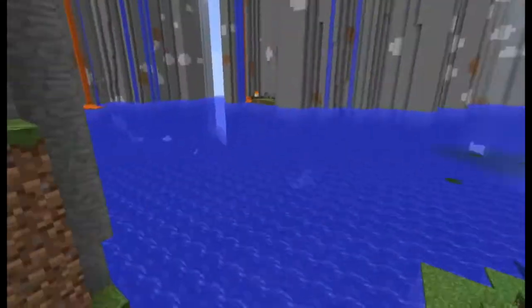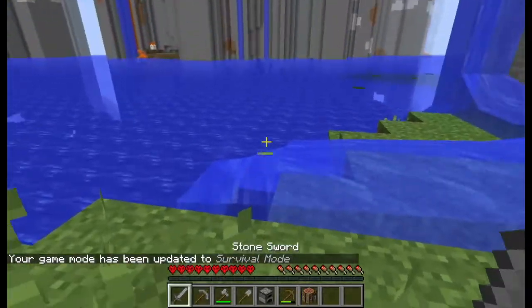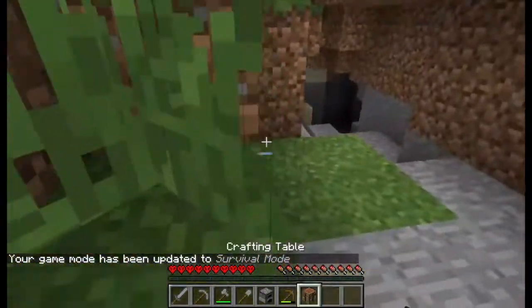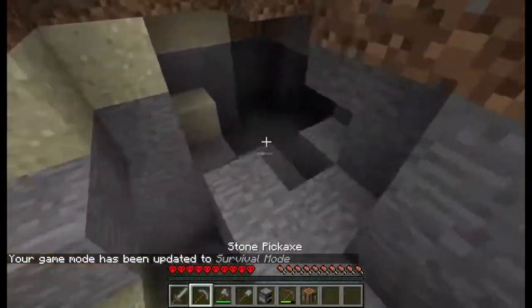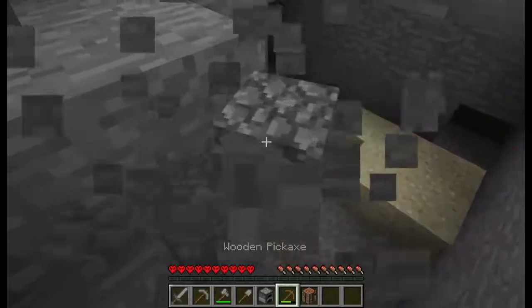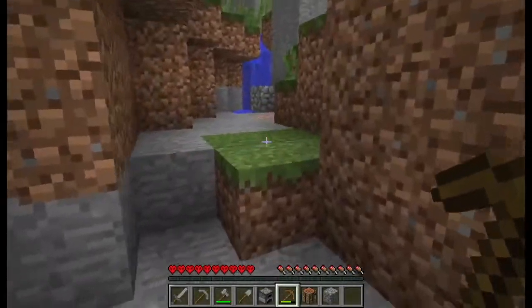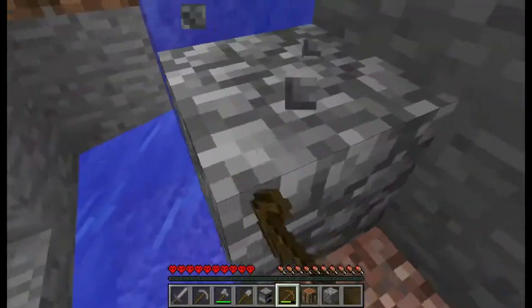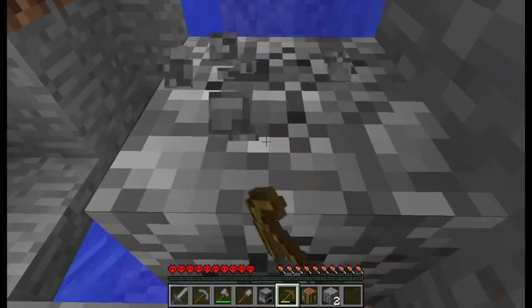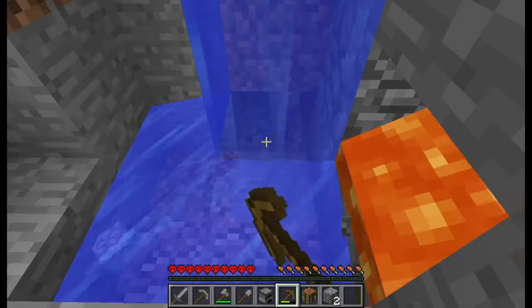A lava lake generated next to water - interesting. Anyway, let's go back to our position. Let's go into this cave. Oh, cobblestone - not for ores, just because there is no cave. Oh, a cobblestone generator! I'll be back in 50 minutes when I'm done getting a thousand cobblestone.